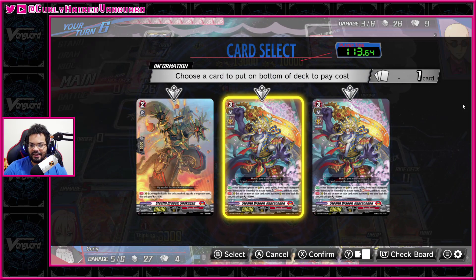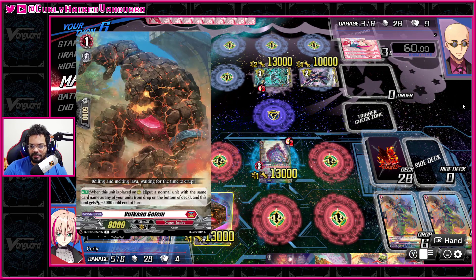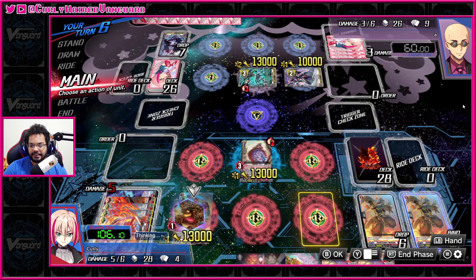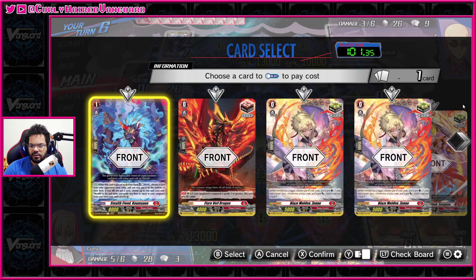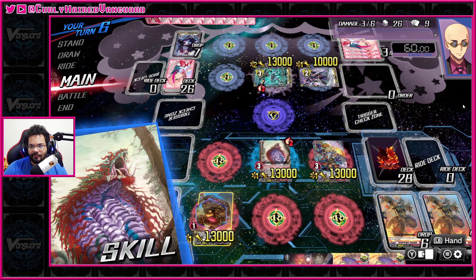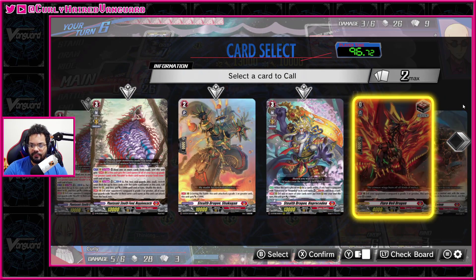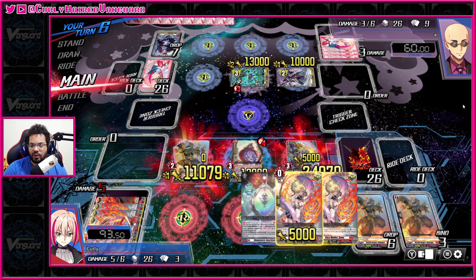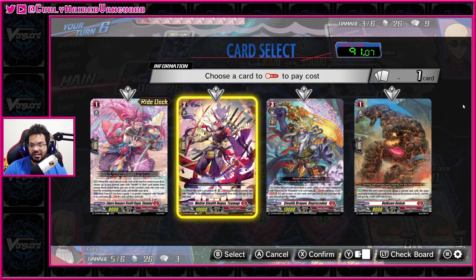Let's go ahead and use the Vulcan here to put this on the bottom of our deck. This is not a stealth card — it was released in set 8 — but it's pretty cool because it lets you put anything from your drop that has the same name as one of your units to the bottom of your deck, to get 5k. It lets you recycle units. Typically he ends up going into soul and getting soul blasted — he just gets used because he doesn't have the stealth name. We're gonna have to call out the Unprecedented here to try and get some card draw, and call out the Shokokan as well.